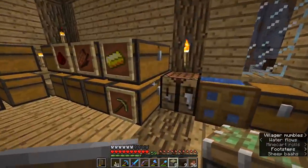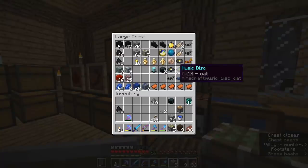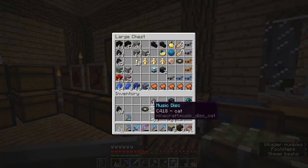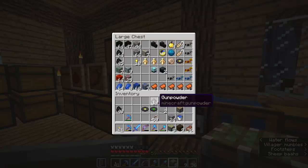We have two music discs here: we have 13, and we have Cat. These are the only two you'll be able to find in dungeon chests. The rest of the music discs in the game you'll have to acquire a completely different way, which is quite a fun one — which is why I wanted to spend an episode doing it today.